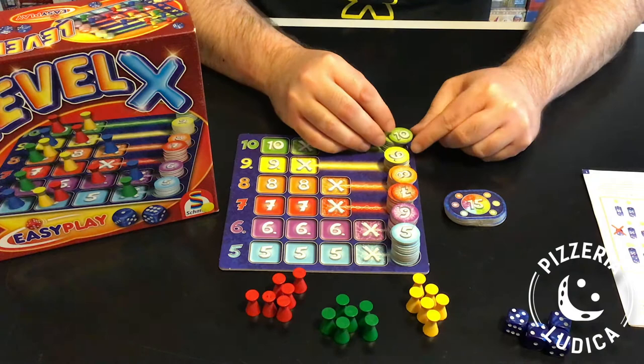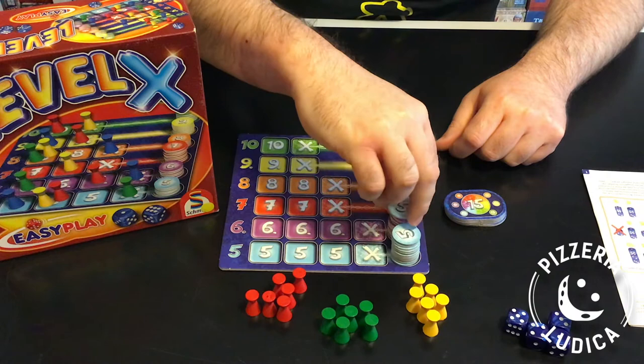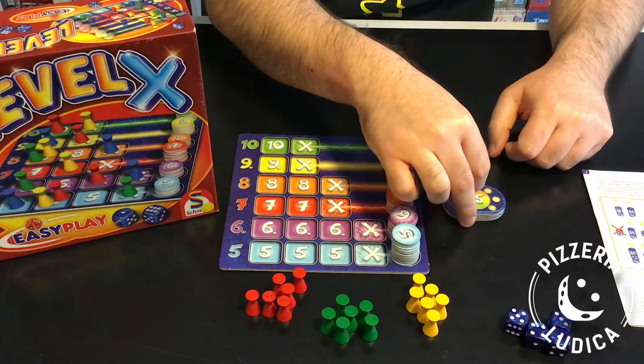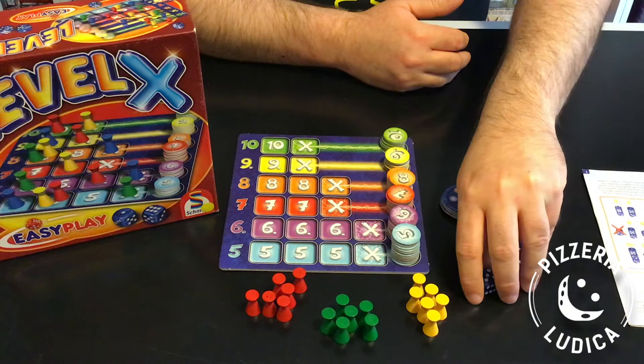To set up the game, stack up all the point chips into 6 piles, one for each value, and place them in their matching spots on the board. If playing with fewer than 4 players, remove one point chip of each value and put it back in the box. Also stack up all the bonus tiles in order, so the lowest — the 6 — is on the bottom, and the highest — the 15 — is on top. Each player gets all 6 pawns of a single colour. If playing with kids, have the youngest player go first; otherwise players can roll the dice to determine a start player. Players take turns in clockwise order.